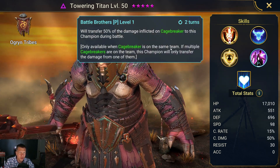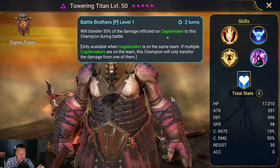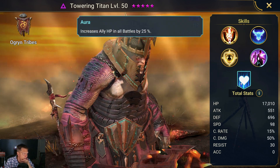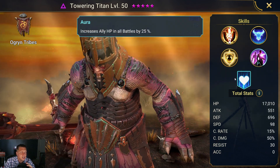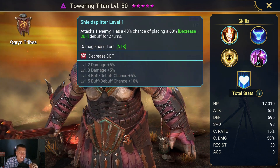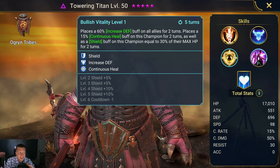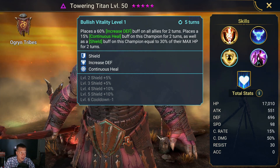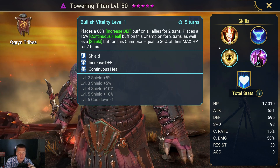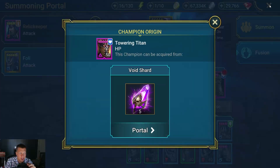The passive only works when you have Cagebreaker on the same team — it basically splits damage with Cagebreaker. The aura is kind of average, decent. Towering Titan, I would say, is okay. I wouldn't say he's a great meta champ, and I wouldn't say he's trash. He's just kind of an average epic.